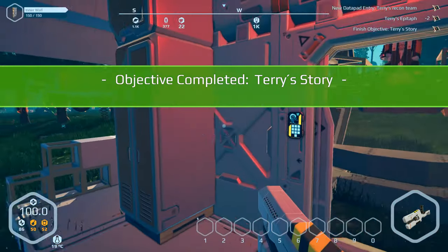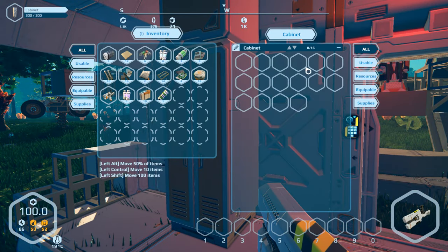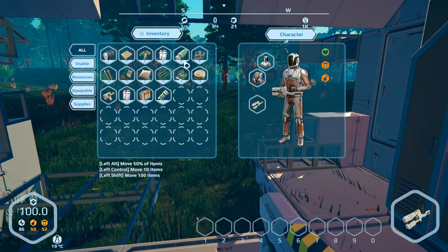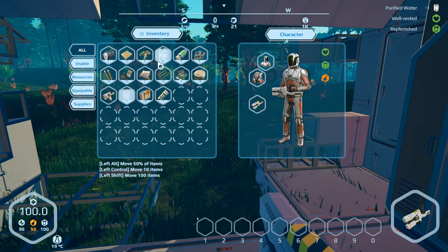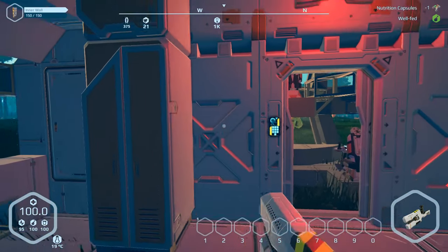Okay, so I've completed Terry's story — and apparently from what I can tell there's a lot of genetic engineering going on. Anyway, let's go ahead and grab some drink and food, and grab some nutrition capsules. Alright, let's equip the scanner and do some scanning.